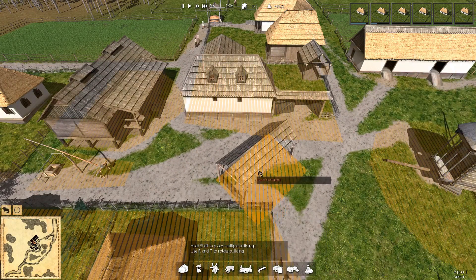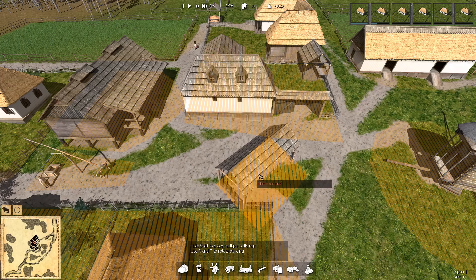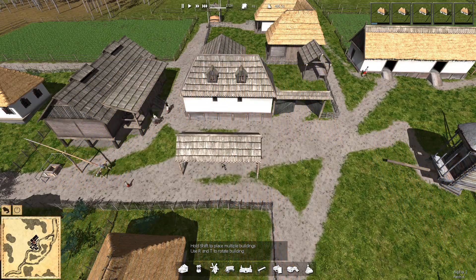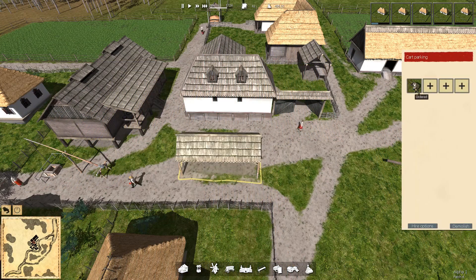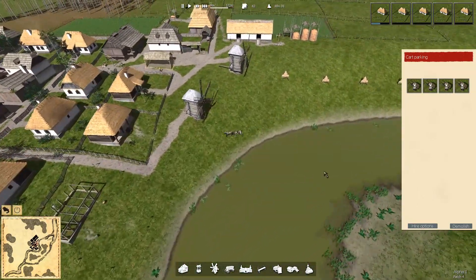Let's flip this around — that way. Should I put a cart park in there? I think I'm going to. Boom — it's insta-build. And then I'm going to order four carts. Maybe that'll help.